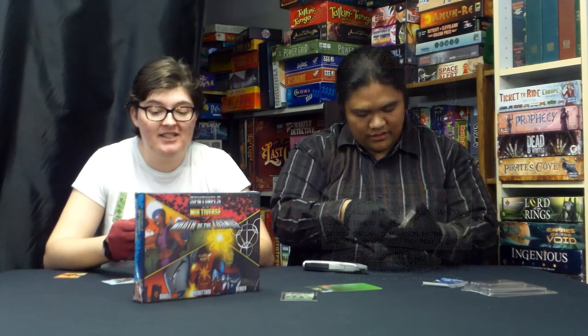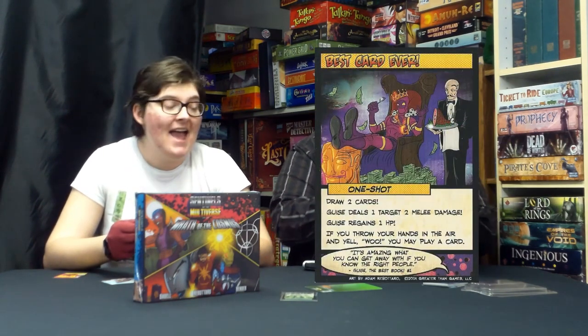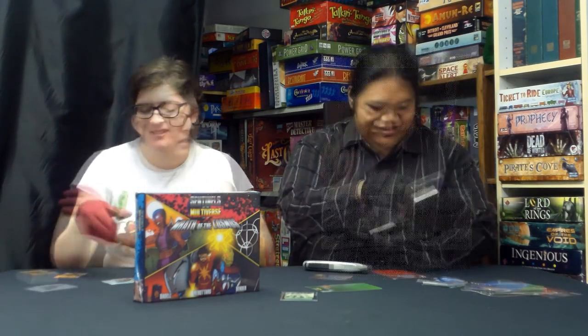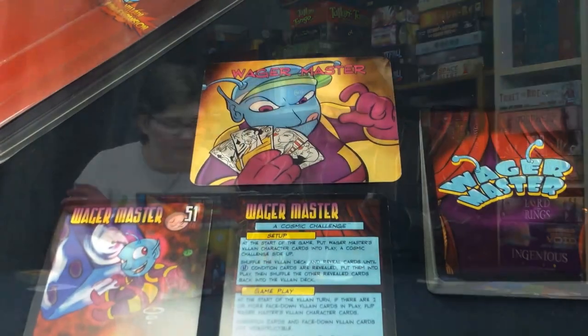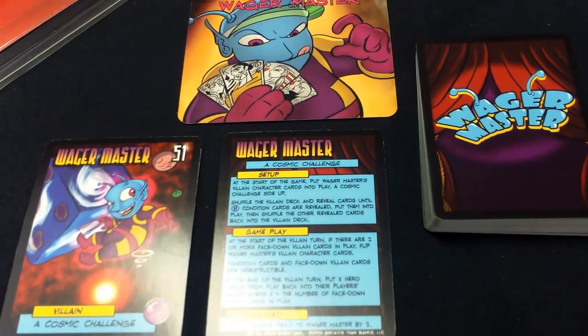This is definitely the Deadpool card — if you read it, it says: draw two cards, Guise deals one target two melee damage, Guise regains one HP, and if you throw your hands in the air and yell 'woo' you may play a card.